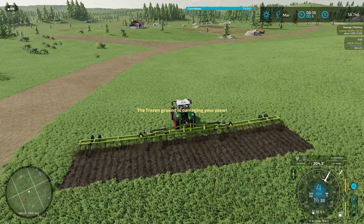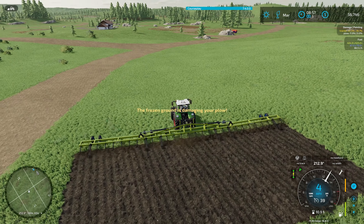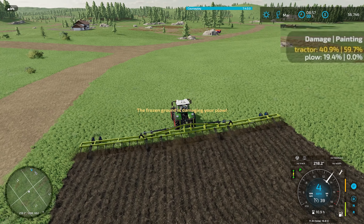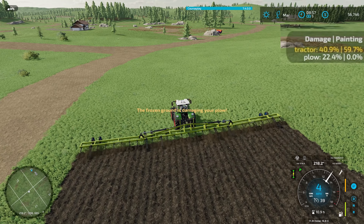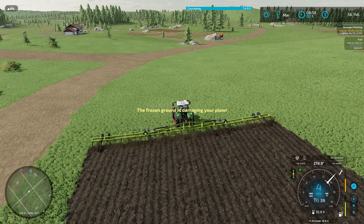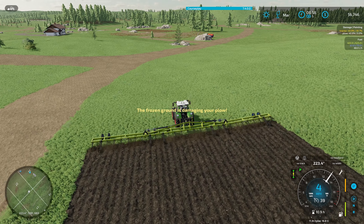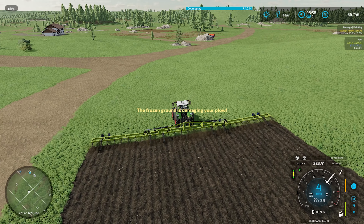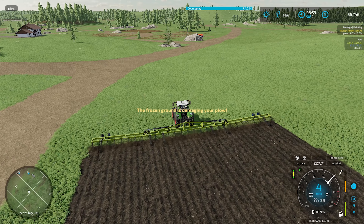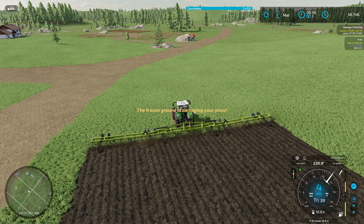We're going to plow a big old field now. I do not like this right here — it says the frozen ground is damaging your plow. If y'all haven't ever seen this before, this is from the rain pain mod. And in the top right there, you can see the damage is just going up very fast. But the positive of a damaged plow being 100% damaged is it still works and there's no negative effect to it being damaged. That's a great thing. The downside is it's going to cost a lot of money to repair eventually. But let me go ahead and get this field knocked out real quick with this completely damaged plow because that number is still going up fast.